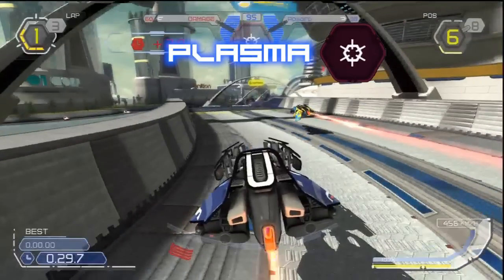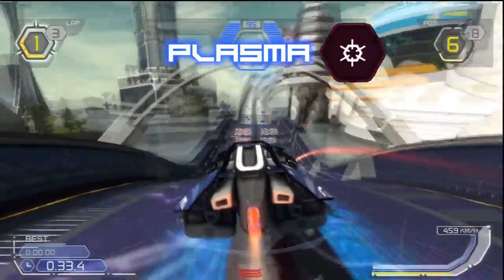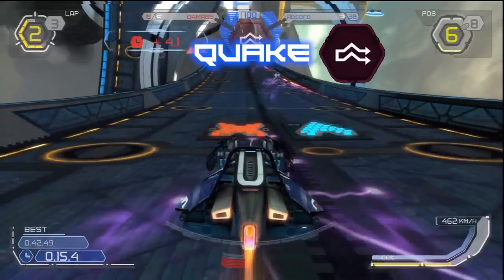The plasma bolt is by far the most powerful single shot weapon in the game. When activated, the bolt takes a second to charge up before being released directly in front of the craft. The charging time makes it very difficult to aim, but if it does hit anything the results are devastating. The Quake is the personal favourite of many players — activating it sends a massive energy wave hurtling down the track ahead of you. It may not be particularly damaging with only a moderate slowing effect, but it has an enormous range and is impossible to avoid. The only way to escape it is to be out of range or to activate a shield. It's best used when you have a large number of craft entering a corner series.